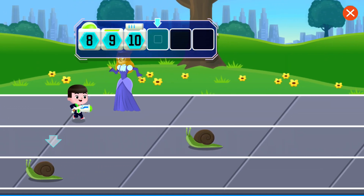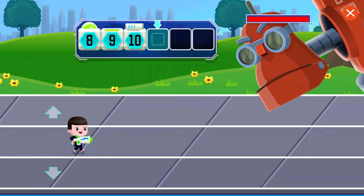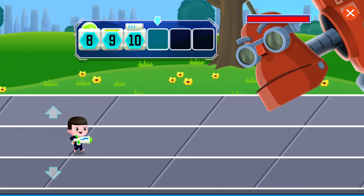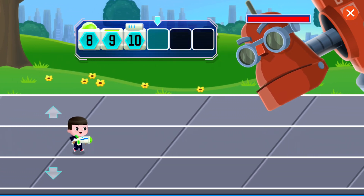To defeat the biggest oddness of all, you need to add more pieces to your gadget. Look at the number line. Collect the first missing number, and then the next missing number, until all the missing numbers are filled in.